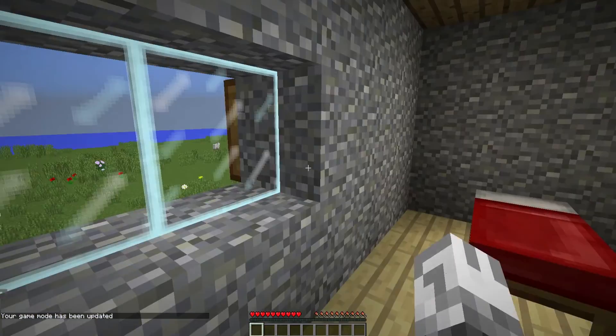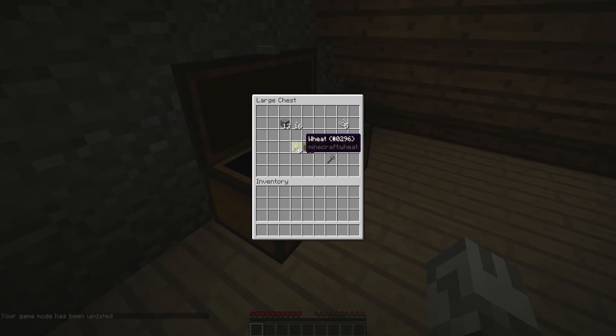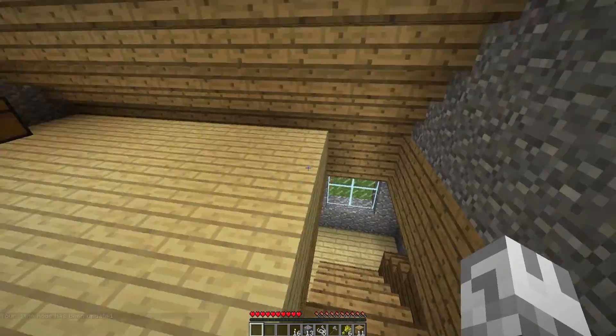Oh, nice windows. That's the first thing I've noticed. Alright, what's in this chest? Wood planks, wheat, axe, string, torches and cobblestone. Nice. Let's go downstairs.